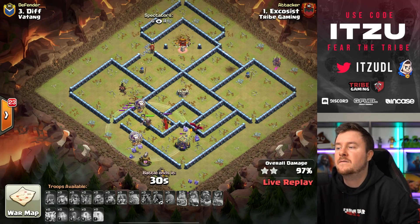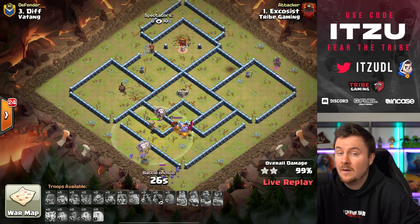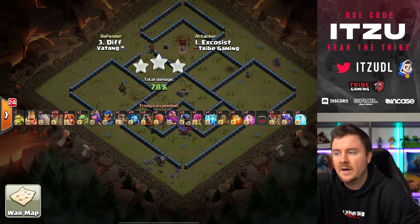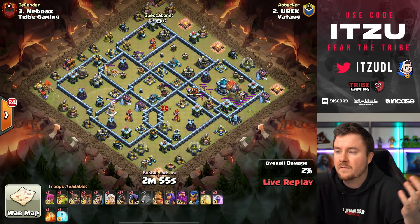Tribe is just insane right now, chasing the dream of the perfect war. We have one more attack from The Tank coming in — they need a triple and then hope for some sort of miracle. The question remains: can Tribe get the perfect war?